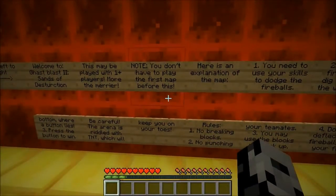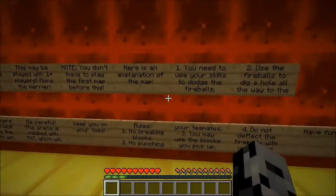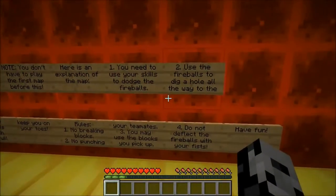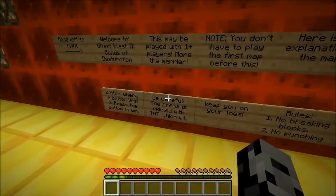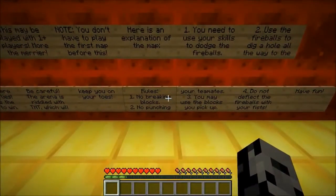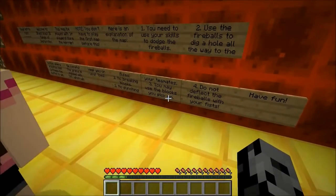Note: you don't have to play the first map before this. The other one actually required like 10 players and we only have two. Here's an explanation of the map — you need to use your skills to dodge the fireballs, use the fireballs to dig a hole all the way down to the bottom where a button lies. Press the button to win. Be careful, the arena is riddled with TNT which will keep you on your toes.